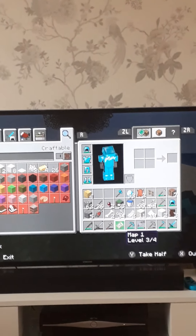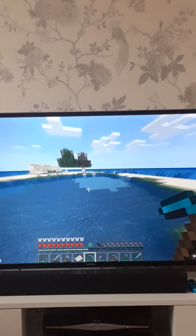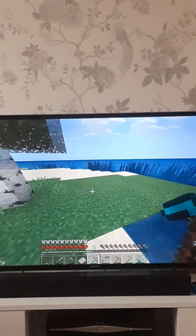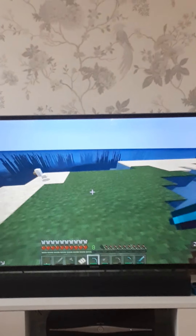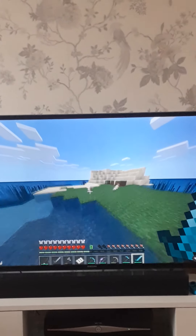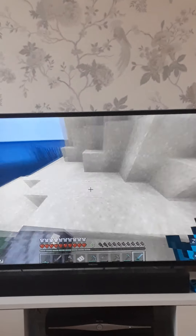There's a baby chicken! Do I have any seeds so I can lead it all the way back to my farm? There are a lot of baby chickens around here — it's free real estate! Wow, this is baby chicken island — yeah, I think that's what I'm going to call this place. There's a furnace down here.